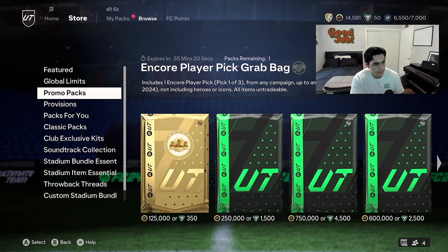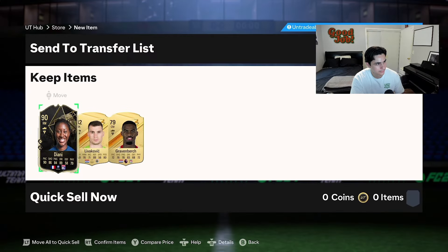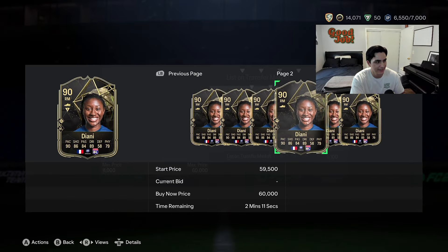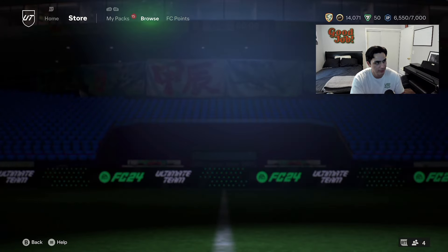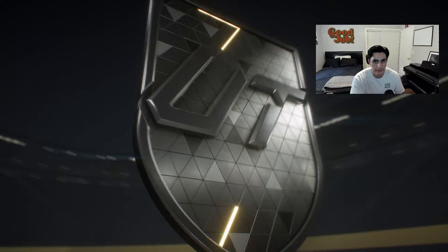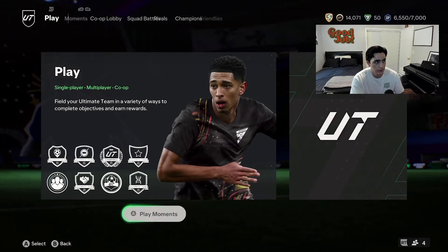The store pack: you get a 10-coin pack every single day this week because of the Team of the Season promo. Go to Browse, then Promo Packs, and grab your daily 10-coin pack. I know it's hard to find — they moved it. And that's why you want to open your 10-coin pack, because I just packed an 89 Diani — actually her 90-rated inform — which is crazy! Make sure you open your preview pack too because you never know, you might pack a tradable inform and sell it.